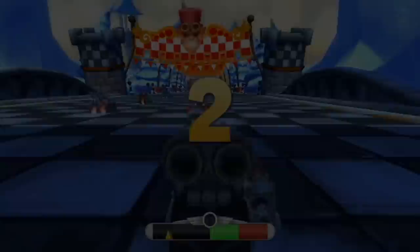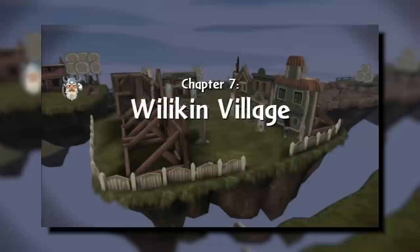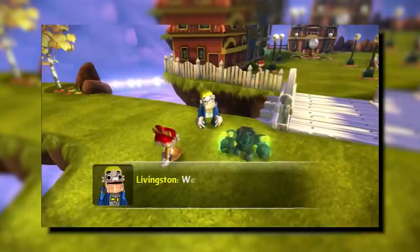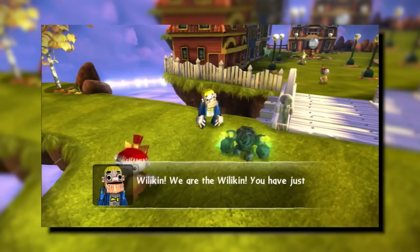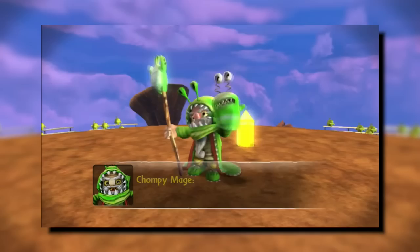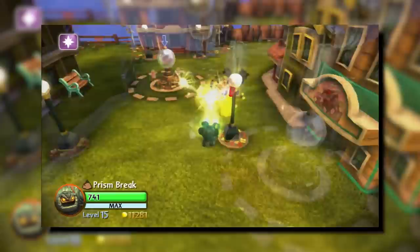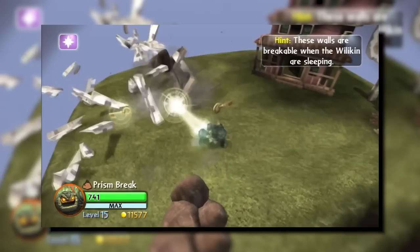Williken Village is the 7th chapter of Skylanders Giants and one of the most recognizable levels in the series. It introduces the Williken people, who appear regularly afterward, and at the end introduces Chompy Mage, one of the series' most beloved villains. The level is also notable for having two modes: awake mode, with vibrant colors and normal-looking village, and sleep mode, where everything is gray, the music is slower, and buildings become wooden boards. In my opinion, one of the best levels in the series.